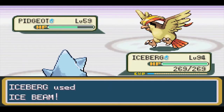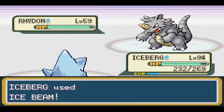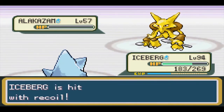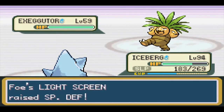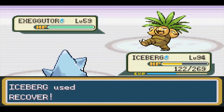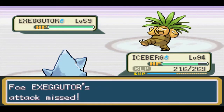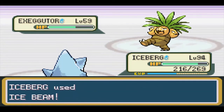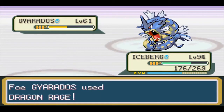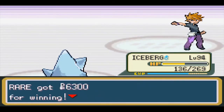After about an hour of resets, we finally got the run we needed to win. Quick Claw activated twice in a row - once on Charizard and then on Alakazam, which was huge since Alakazam dealt massive damage with Psychic. Exeggutor unfortunately put us to sleep with Sleep Powder, but because we had so much HP, we did the Blaine strat and stalled out his Giga Drains with Recover. Once Exeggutor was down, Gyarados was a clean two-shot with Rock Slide, as we placed Bergmite into the Kanto Hall of Fame.